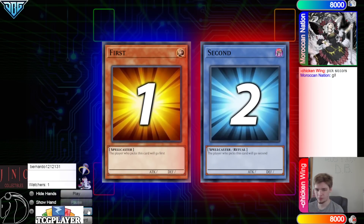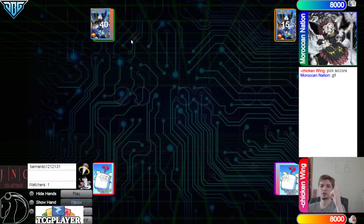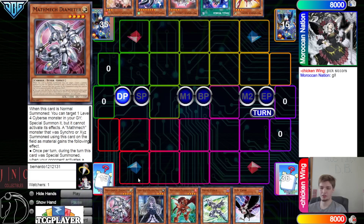We're going to see Moroccan Nation win the rock paper scissors and they're going to decide to go first. 40 versus 41 opening hands — we have Diameter, Bell...